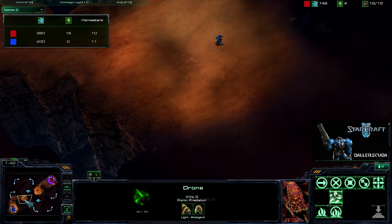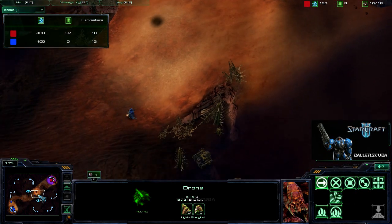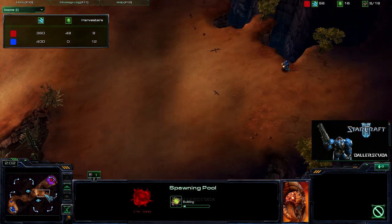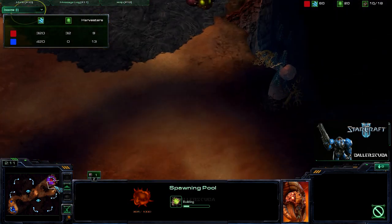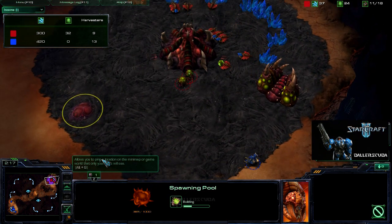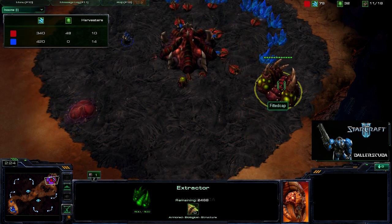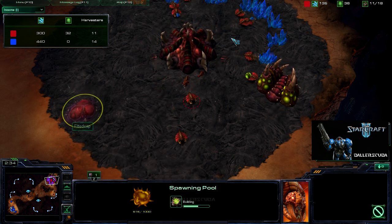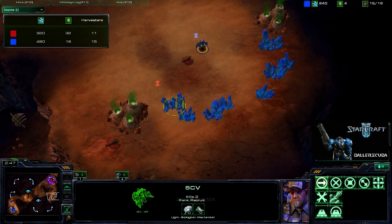An SCV is coming out to do some scouting. Checking out the Overlord — that's quite a late Overlord, if I must say. I don't know if the Overlords are just that slow or my SCV is just rocket-propelled that fast. I go into his base and I see a really early gas — the gas is done before the Spawning Pool. He doesn't have much there, so I don't know exactly what's going on, but I know I need to check out his expansion.